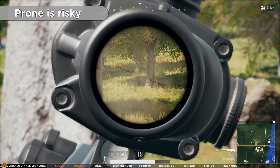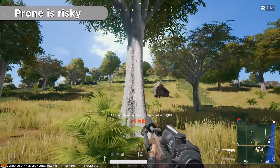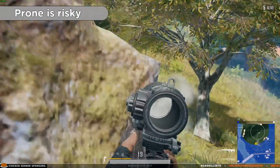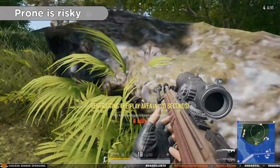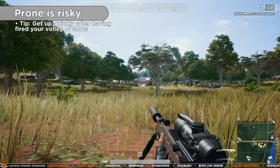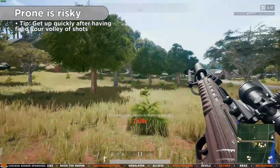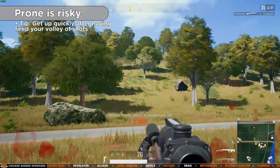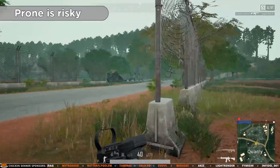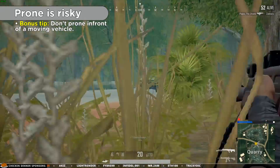Going prone with the QBU can however be a problem, as you make yourself an easy target. When you're prone, you can't lean and you can barely move, thereby making you a headshot magnet. This is why it's a good idea to get up quickly after you fire your initial volley of shots and get ready to defend yourself. And by the way, a bonus tip: don't go prone when a vehicle is driving towards you.